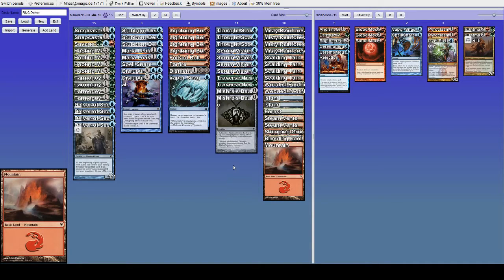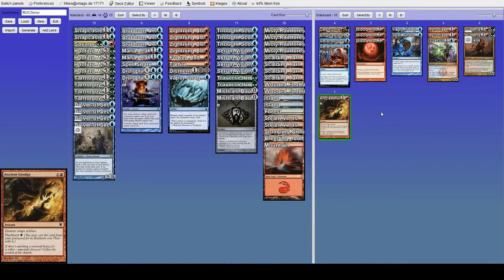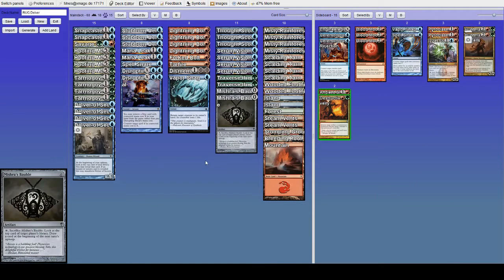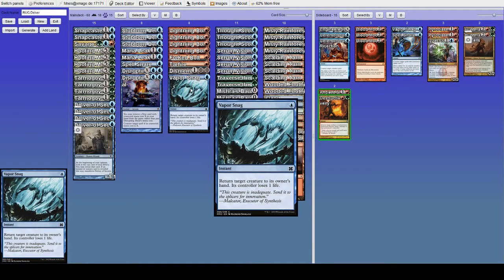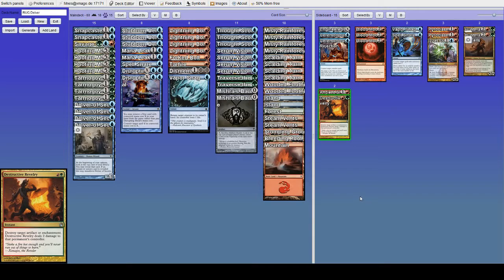Let's sideboard to wrap this up. Some notable things we're going to want are Ancient Grudge and Destructive Revelry. Artifact hate is quite nice against Merfolk because Aether Vial is one of their best cards. If they have an Aether Vial, chances are the game is going to be a lot harder for us since they'll get so far ahead on tempo that it's difficult for us to make any tempo-positive plays — bouncing something with Vaporsnag or taking out a lord with bolt isn't that meaningful when they basically get to cast two spells a turn where the second one is free and uncounterable. So generally we want some way to take out an Aether Vial.